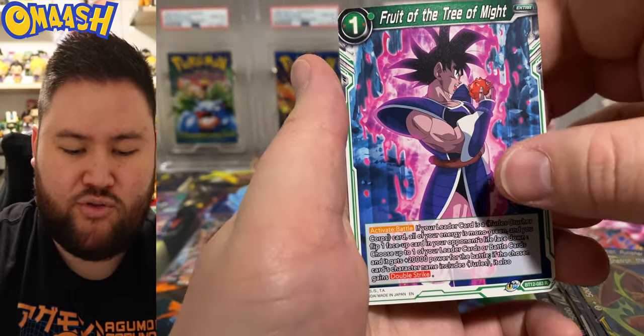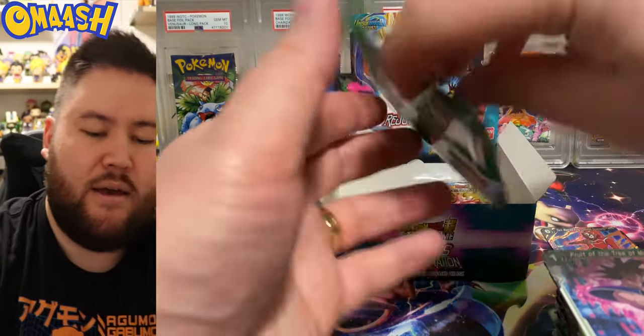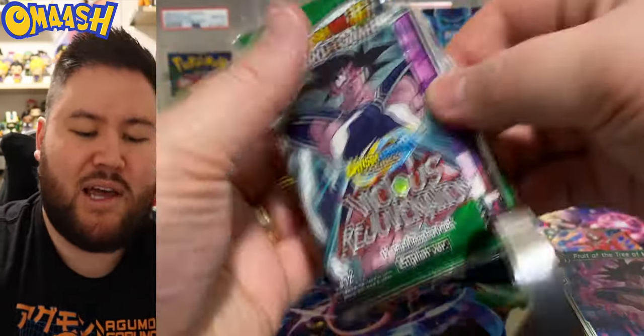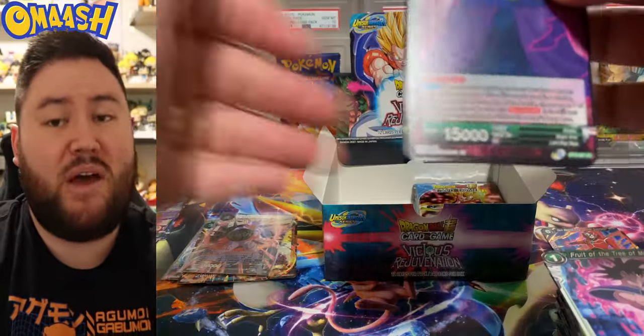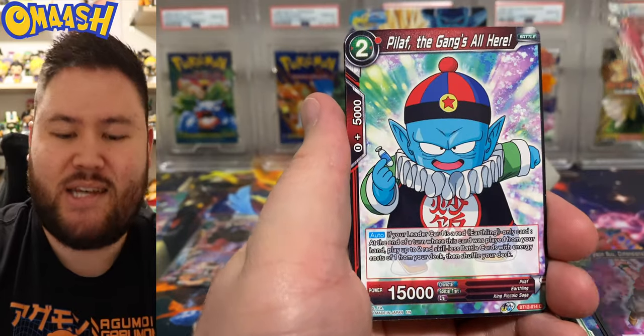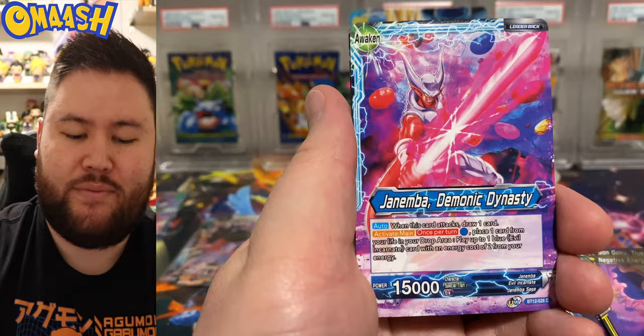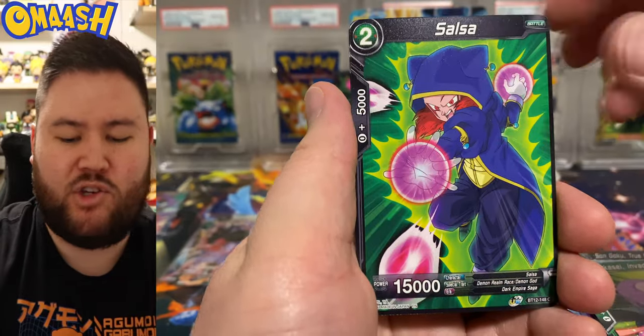Nova Shenron, uncommon. And a Fruit of the Tree of Might — there's that Tree of Might movie, I need to go watch that still. So yeah, once again just like Vermilion Bloodline, the special rares are where it's at. The special rares have some crazy texture. They're so cool. And really, so many of the special rares are just better than the secret rares.